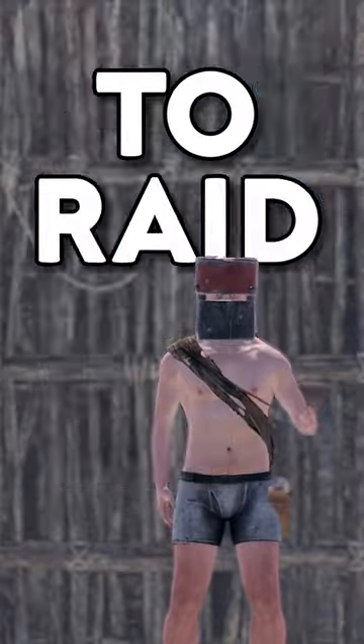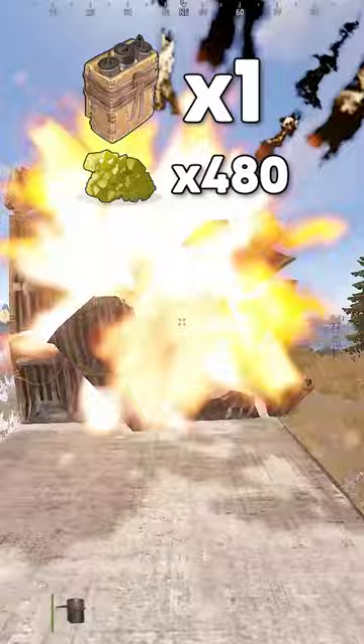How many satchels does it take to raid through all walls and doors in Rust? Twig wall: 1 satchel, 480 sulfur. Wooden wall: 3 satchels, 1,440 sulfur.